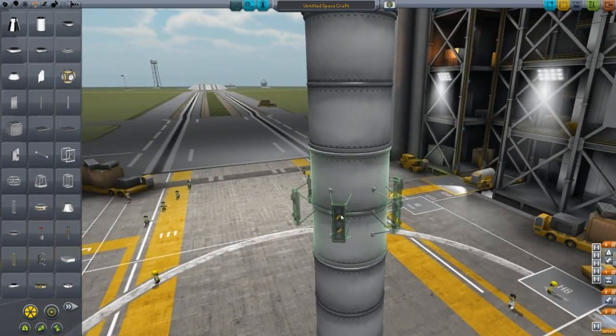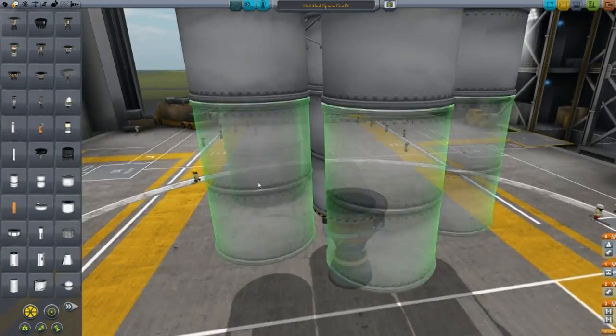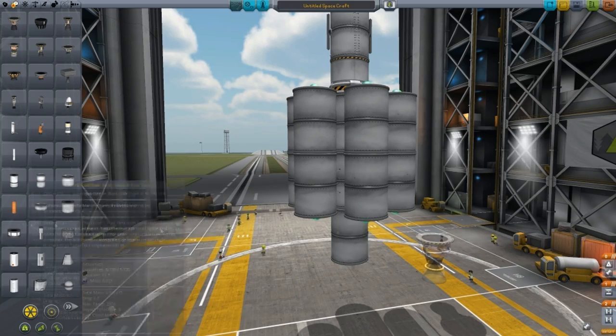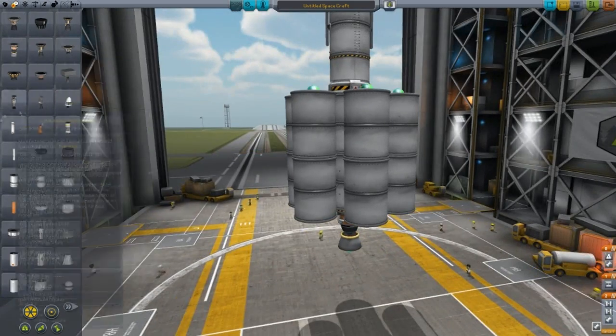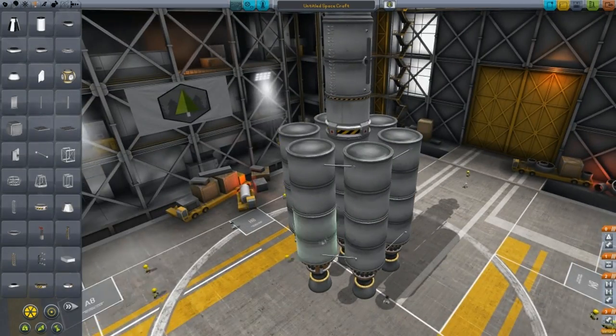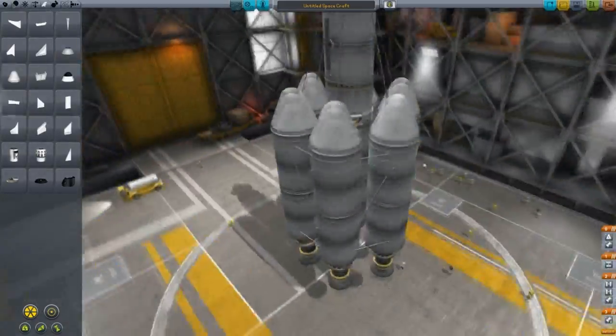This technique was actually taught to me by Hock Gaming — I'll put a link in the description below. And as you can see here, I'm getting rid of the fuel — not the payload, the fuel — because if you have too much, then obviously your rocket's not going to go very far.